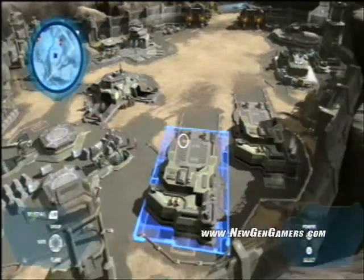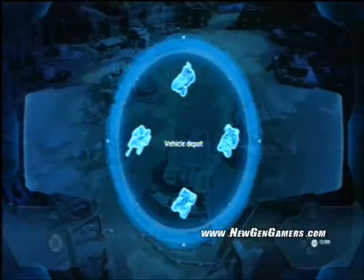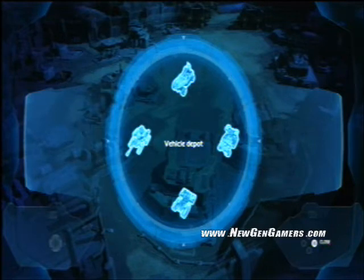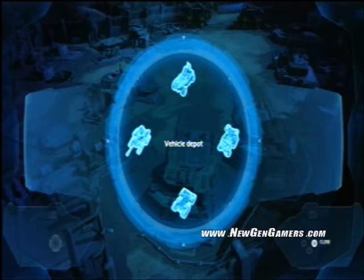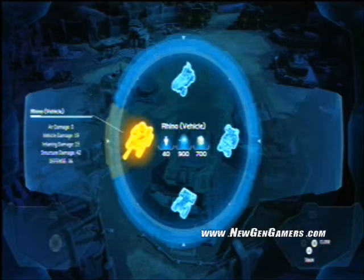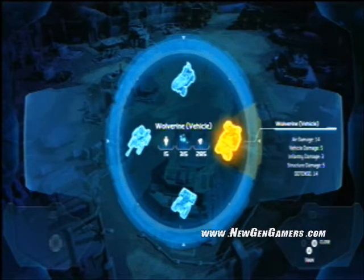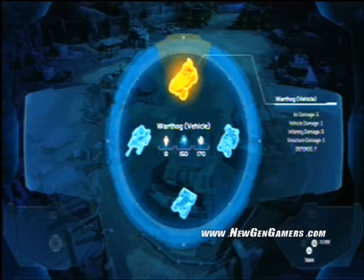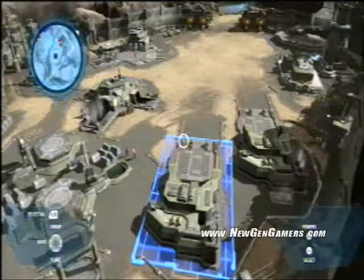Selecting the vehicle depot, I bring up what we might consider the most important menu in the game — the circle menu. It takes up the whole screen. We use it for everything from building infantry to building vehicles, building buildings, and calling in leader powers. I navigate it using the analog joystick and can select any one of these vehicles. Pressing A, I can make a warthog.